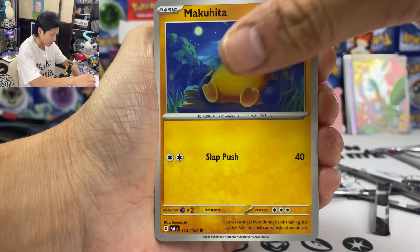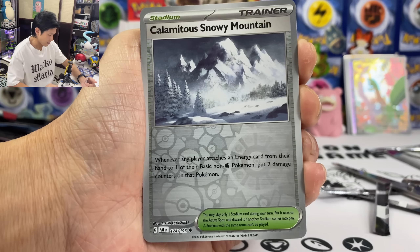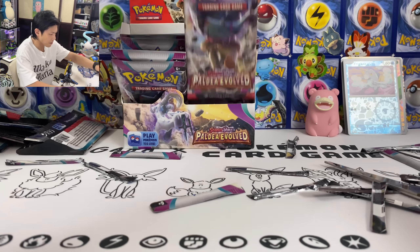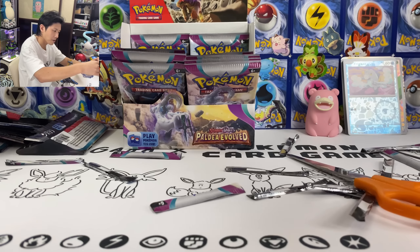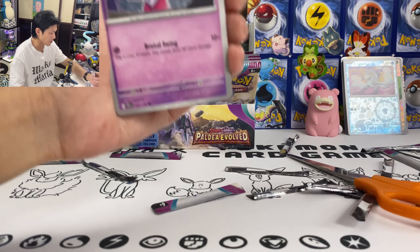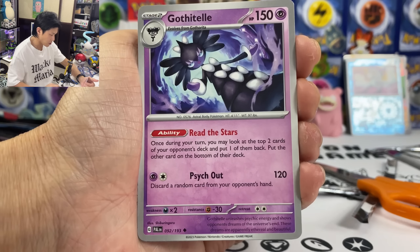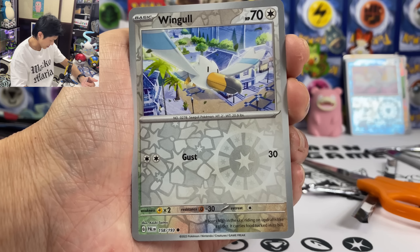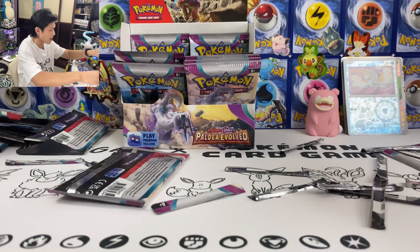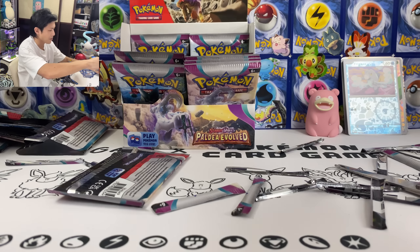I think we are more than halfway done. Pincurchin, Dino, Brambleghast, we got the Snowy Mountain, Frigibax Reverse Holo — yes please! Weavile — we keep pulling Weavile — Holoclot, and Pawmots, Holoclot — like four each. How many packs have we got left? Tinkatink, Makuhita, Magikarp — give me Magikarp! Wingo — check out this Reverse Holo, it looks good! And we got a Spiritomb Holoclot. It seems like the hits stopped after the gold cards.